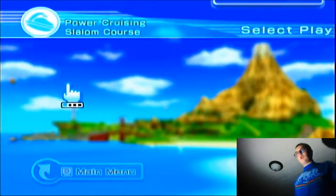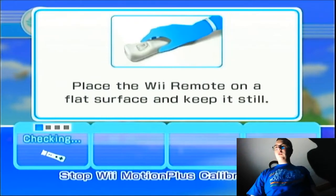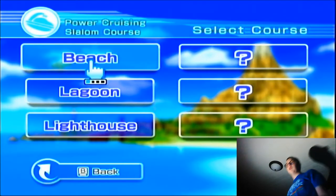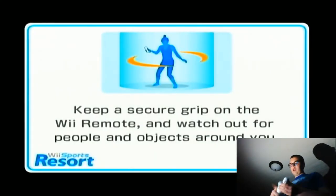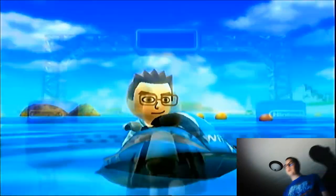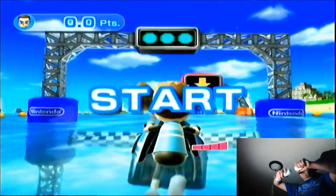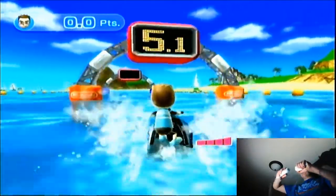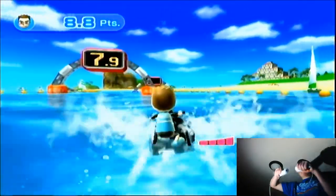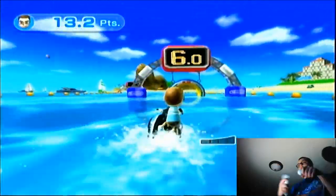Here is how you play: you're on your power cruiser, jet ski, whatever you want to call it. It puts you at the starting line. You hold your controller up in front of you and press A or B to go. When you want to boost, you just turn your controllers forward to activate it.